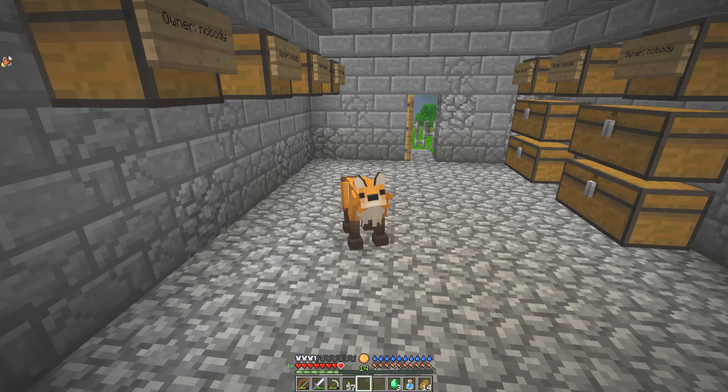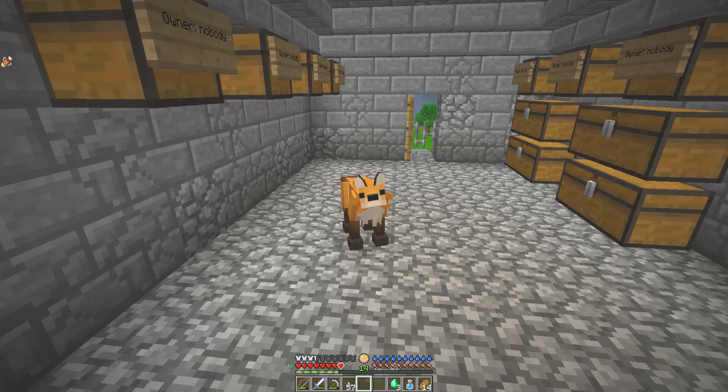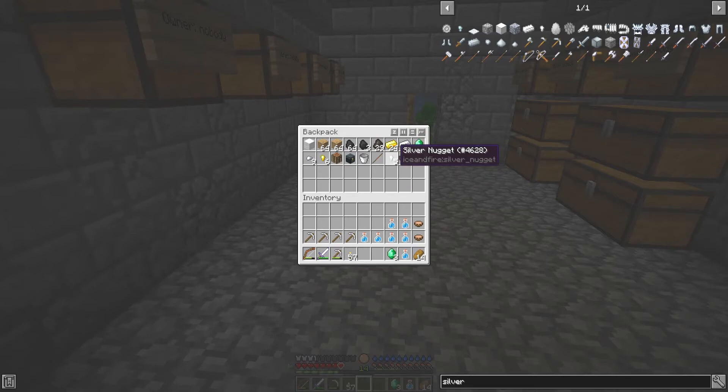This map was made for vanilla, with the modpack adding an extra element to it. So of course there's not going to be any silver down there. Meaning I can only get silver from taking down mobs. That's a real pain in the backside.